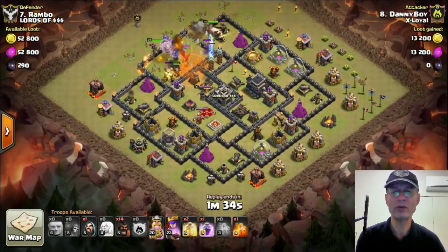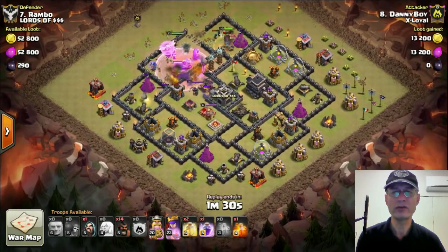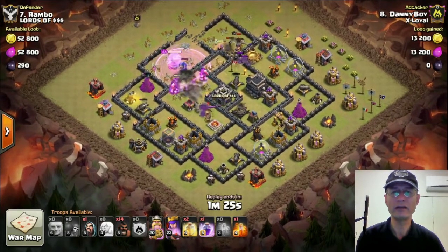Now watch — keep a very close eye on what the bowlers do with the enemy Queen here. You'll notice that once they trigger onto the Queen, they just zero in on her and throw their balls straight at the Queen, and that's it — she's down.